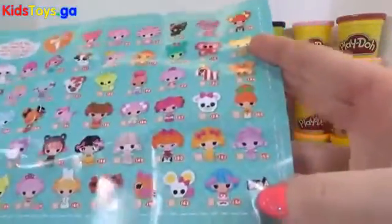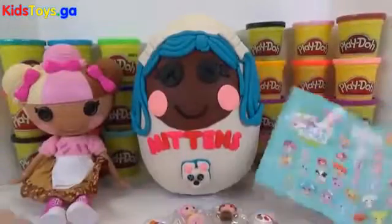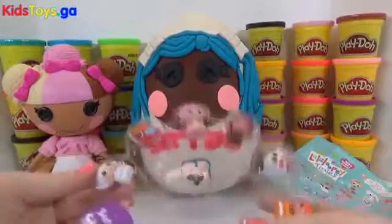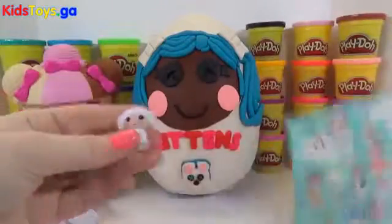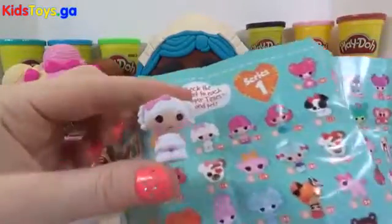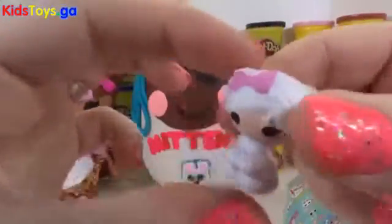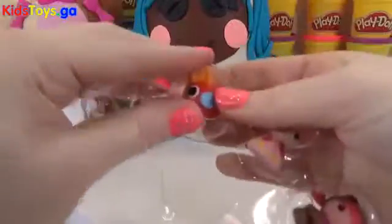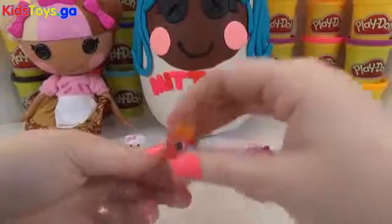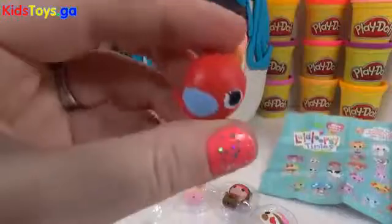There are 164 in this series — wow, that's a lot of La La Loopsie Tinies! We'll start with this one: you are number 108. You are so cute. You kind of look like you're wearing a little ballerina skirt, and I love that cute little bow. Now we have this cute little bird — it must be a La La Loopsie pet. Let's see what number you are. You are 129 and you're the cutest La La Loopsie bird I have ever seen.